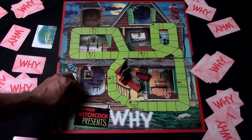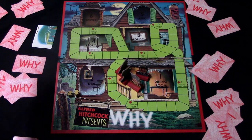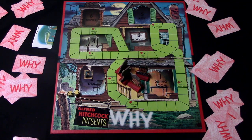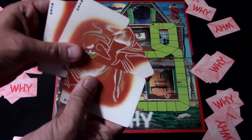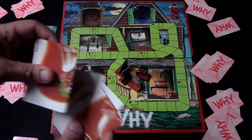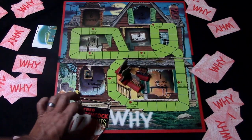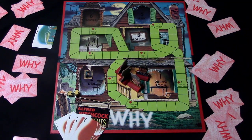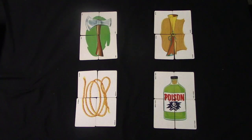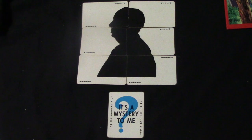If you end up rolling evens, you lose your turn. But if you roll a seven, eleven, or doubles, that gives you the opportunity to take a card from somebody. Whenever you get a complete set — like here's four Neros — you go ahead and lay them down. You can create the puzzle if you'd like, or just lay them down. The first player that lays down all four cards of a ghost, four cards of a weapon, and the motive — or if they complete the entire Alfred Hitchcock puzzle and the 'It's a Mystery to Me' card — they win the game.